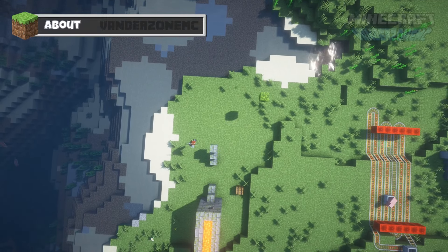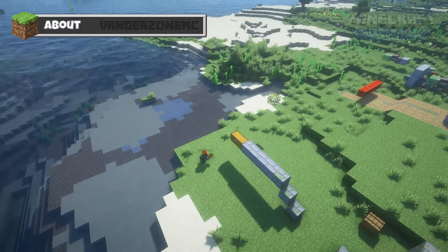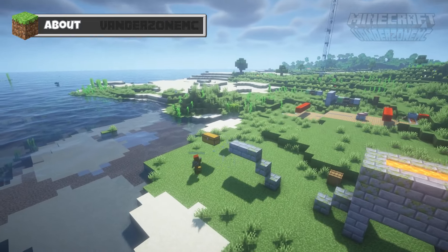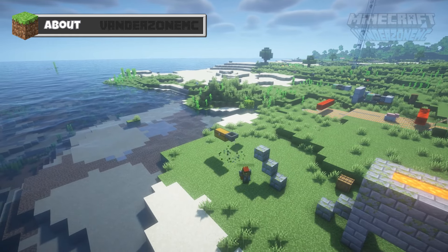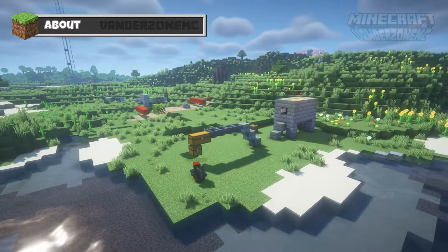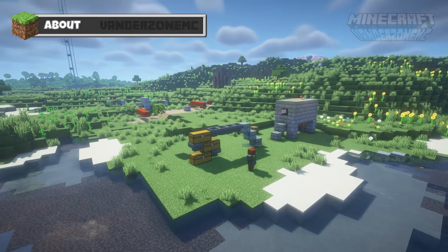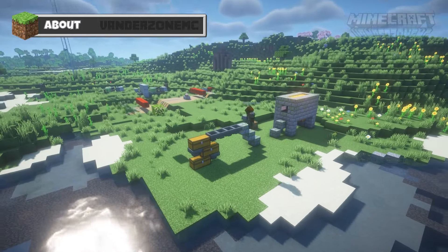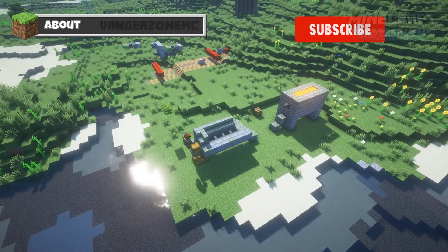Welcome back. Today we're building a cobblestone generator, which can also be used as a stone generator if you use the Silk Touch enchant on your pick. It's a fairly simple build and good if you quickly need to farm some cobble. The only issue is that it is very boring to use, but if you wanted to AFK, just press the mouse button down and watch a video — you could get an absolute ton of cobble from this farm.